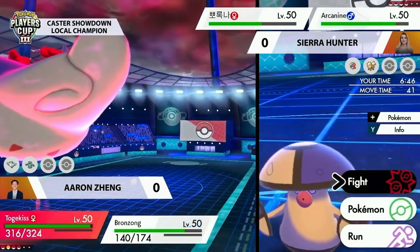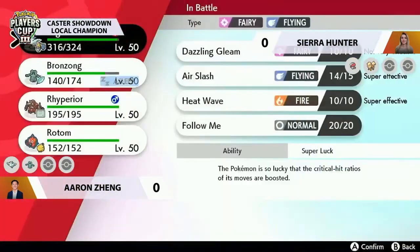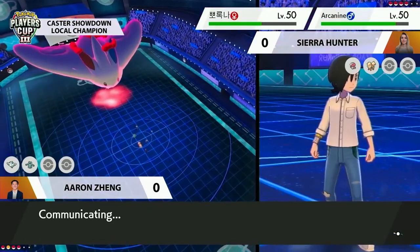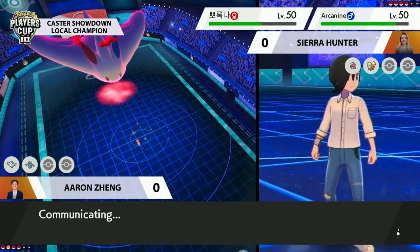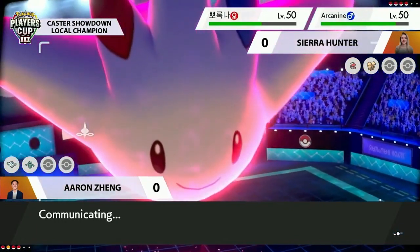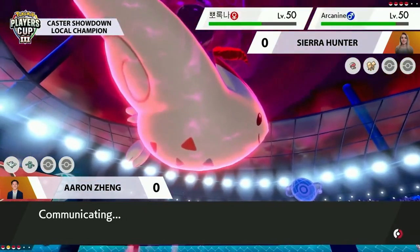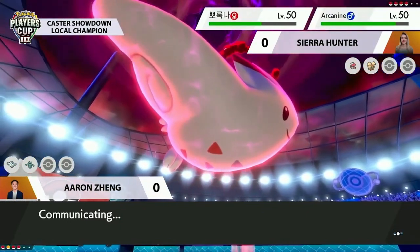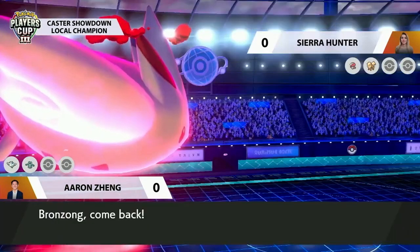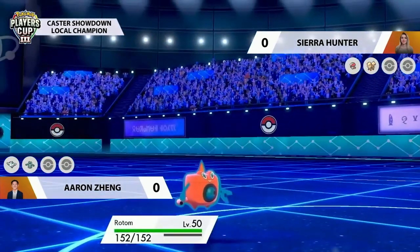A very disruptive turn for Aaron, because Sierra has done all the right things to slow down everything on Aaron's side — the Snarl reducing special attack damage on Togekiss means it's not going to pick up the knockout on Amoonguss. The Coba Berry on top of that ensured the Spore could come off into Bronzong, which is really nice because that is Aaron's mode to setting up Trick Room later. However, Togekiss with Super Luck can still land critical hits, negating any special attack drops.